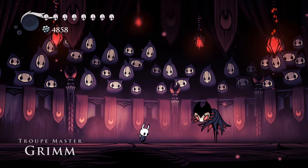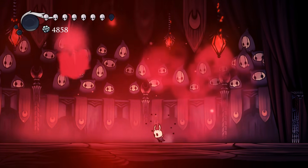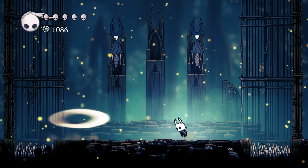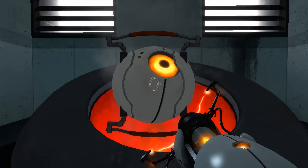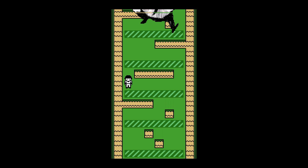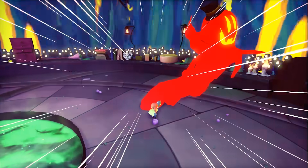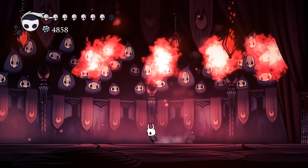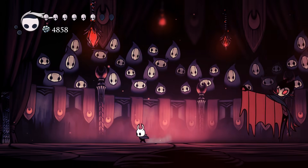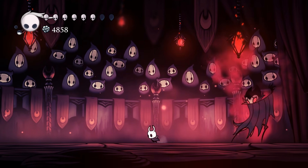Now, for all of this talk of setup and integration, none of this would mean anything if the fight it all centers around wasn't actually good. Thankfully, the Mantis Lords act as a great showcase of the incredible care that's gone into Hollow Knight's fight design. Boss fights come in all sorts of different kinds: your puzzle boss that requires a specific trick to be defeated, your standard JRPG boss where you politely smack each other from a distance, your advancing wall boss that you just need to outrun until you get to a specific predetermined checkpoint, or your classic Nintendo-style boss where you dodge, dodge, hit, repeat.